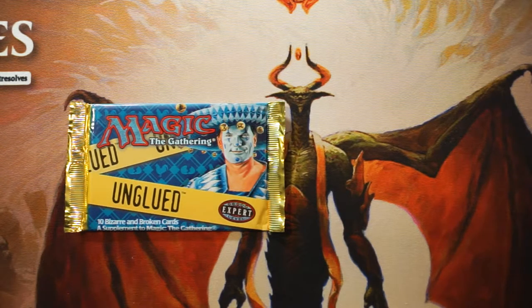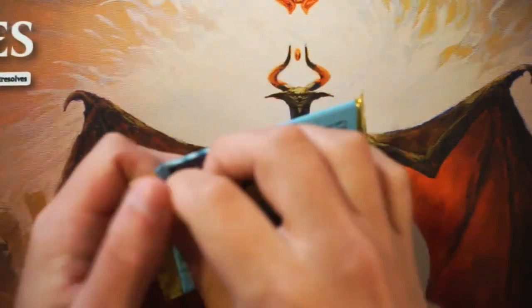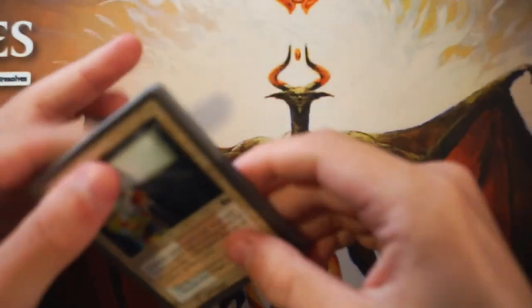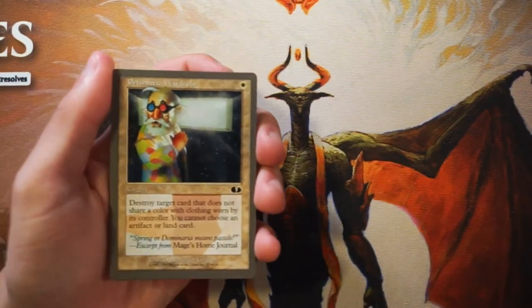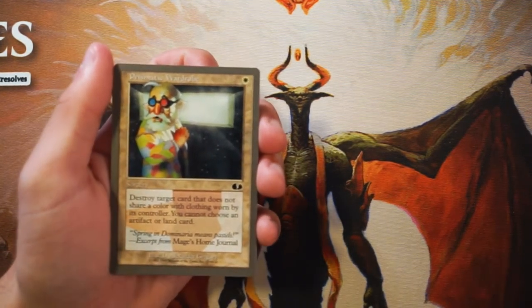Essentially this is just a spoof on the entire game at that time — a lot of really silly stuff going on here. If you've been around for a few years you probably remember Unstable, which was sort of the third iteration. In between we had Unhinged, which was also very very good. I'm not even sure if this was made to draft — I should have looked that up before we opened this pack, but we'll go through every card as if we are going to draft and see what we can figure out.